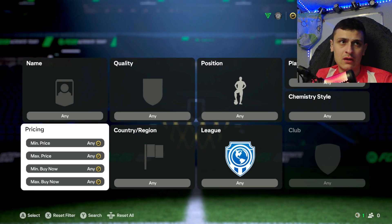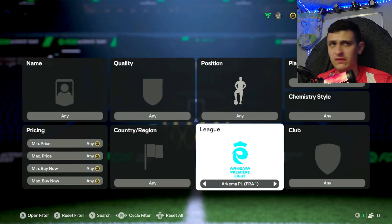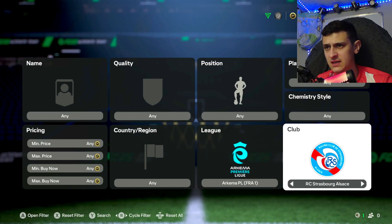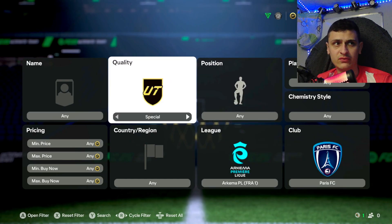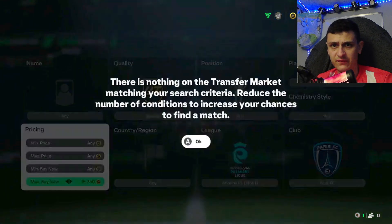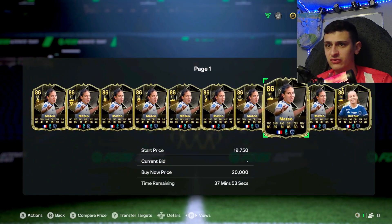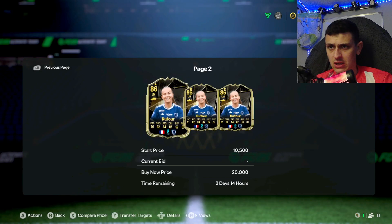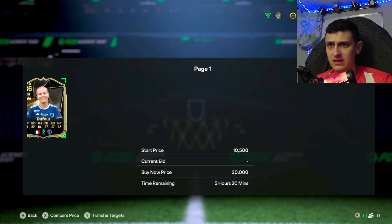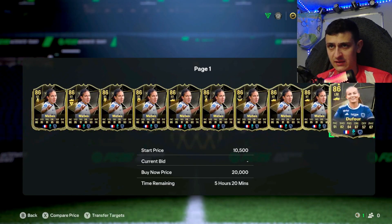Next up we're going to go to another women's filter around the French division. We're going to go to Paris FC and go to Special. There are a couple of Paris specials — I think they're just under 20k at the minute. We've got the 86 Matteo and the other one as well. Oh, 16k — that looks like a snipe!